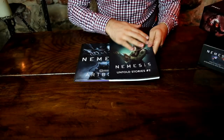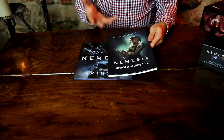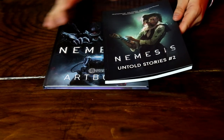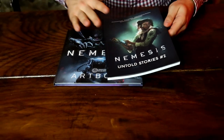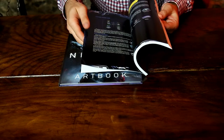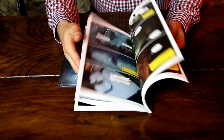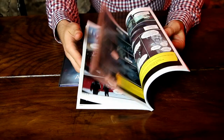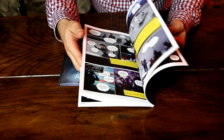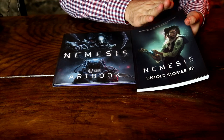Let's start with Nemesis Unto Stories 2, which is the second part of the comic book. The two comic books are not really connected — the gameplay idea behind them is similar but the plot is a bit different. As you can see, quite a lot of pages — it's actually more than we promised on Kickstarter. I think it's 94 pages, quite a lot of content and awesome graphics.